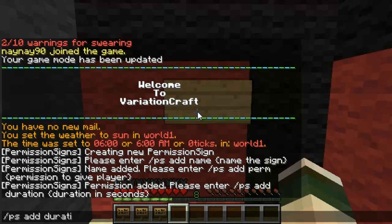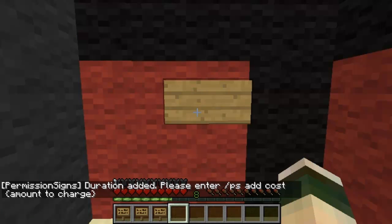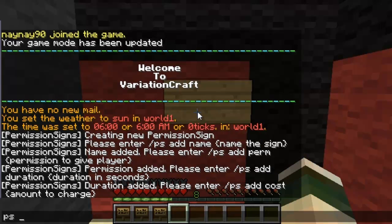Then you've got ps add duration and then however long you want — this is the time that they get the command for. So you could set it to a day, a few seconds, or permanent.